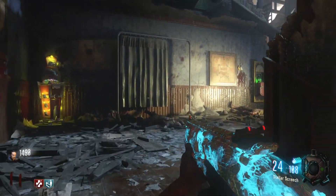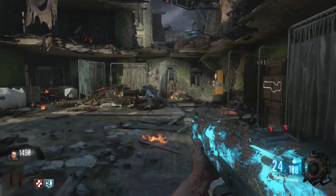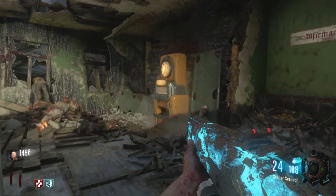Back to the infirmary, go up the flight of stairs, turn right, turn right one more time, and you'll reach the top of the infirmary where you will locate Stamina.